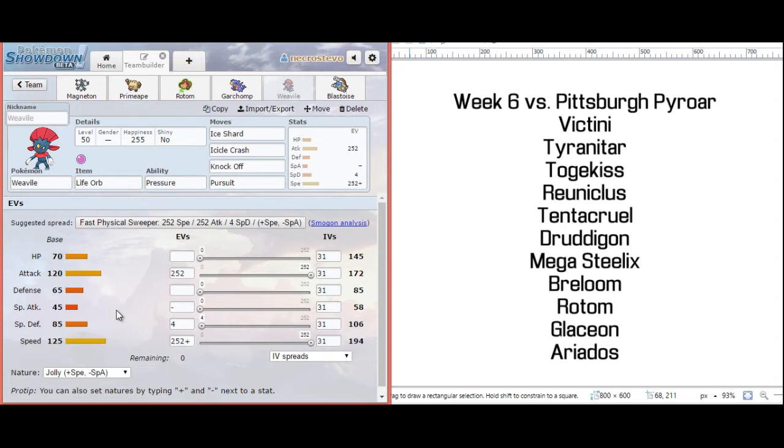I decided to go Pursuit Weavile this week, because I can bring it in on Victini after a V-Create and trap it. I can bring it in on Reuniclus after it maybe KOs something and trap it. The only thing he has that wants to take the Icicle Crash is going to be Tentacruel. Mega Steelix can take one. I could have run Low Kick here, but since Low Kick only hits two of his Pokemon, I decided to go for the extra damage. Knock Off is really nice because I expect to see Togekiss or Tentacruel, or even a physically defensive Druddigon trying to switch into a Knock Off.